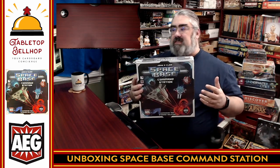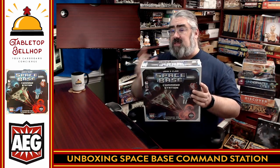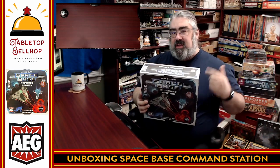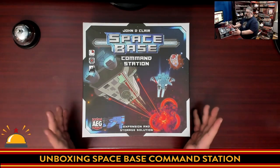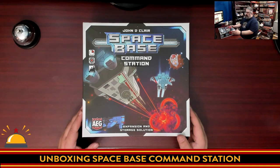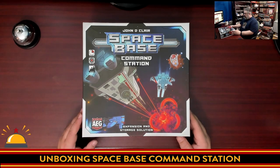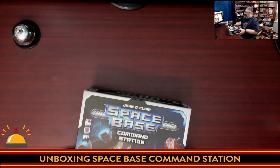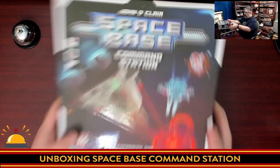There are other things that should be in this box as well, including card sleeves, as well as some new cards that I don't know exactly what we're going to do with. So what we're going to do next, I'm going to cut the shrink wrap off this, throw it down on the table, and we're going to take a look at what you get in the box with Spacebase Command Station. Here we have my copy, I just took the shrink off — Spacebase Command Station, expansion and storage solution. So we are getting a nice bigger box for my copy of Spacebase as well as some expansion content.